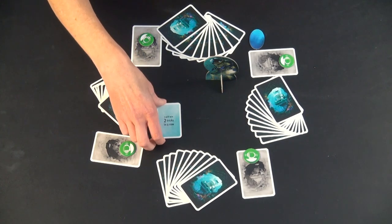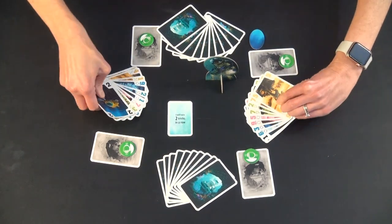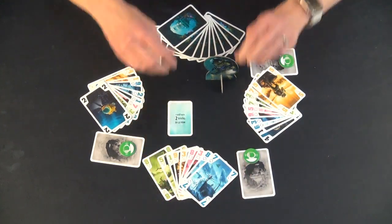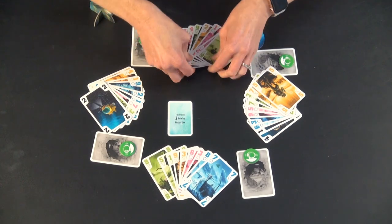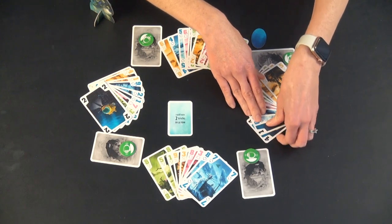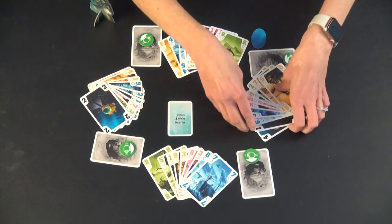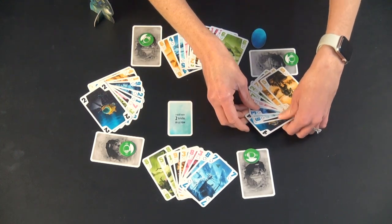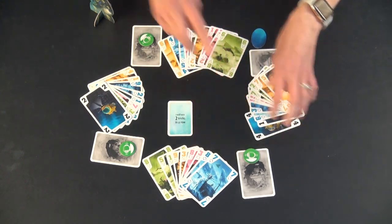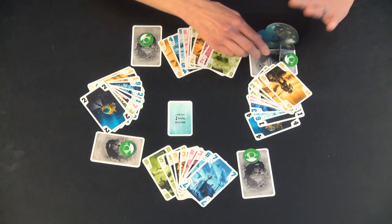For this mission, it's just: I will win two tricks in a row. For the sake of demonstration, I'm going to flip over everybody's hands — you do not get to see other people's cards in actual gameplay. There are five different suits: four regular suits, and then these submarine cards are special because they are Trump. The most important thing to begin is whoever has the four submarine card is the captain for that mission. They get their little captain token placed beside them so everybody knows who that is.